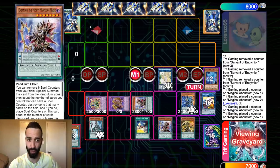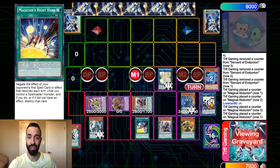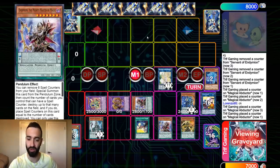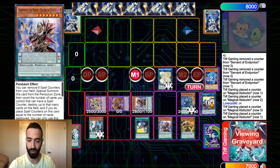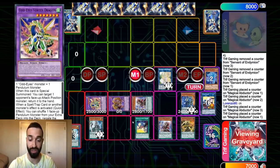Right Hand negates the first spell, but after it resolves. So if you activate a fake spell card to waste this, you can negate it with Mighty Master because it hasn't resolved yet. And then Right Hand could be saved for Dark Ruler. So just like that: one negate, two negate, three negate, four negate, five negate, six negates.